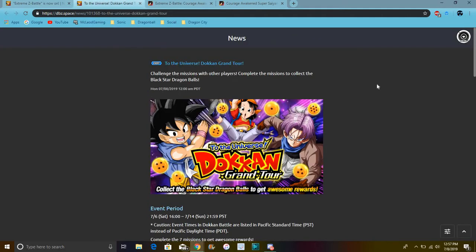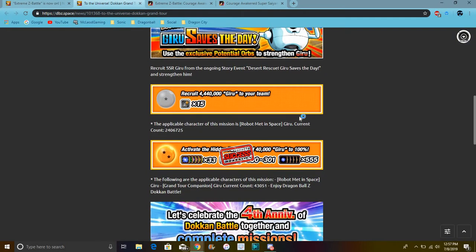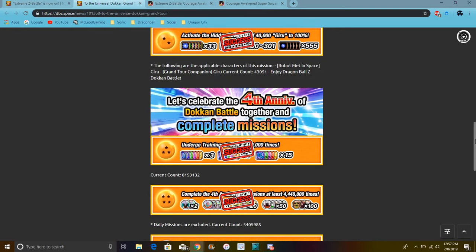Then right here for the global stuff, right here for the 4-year anniversary, we do have some more GT stuff slowly coming out. We haven't got the box space yet, but we did get the 2-star ball, which gives us potential and should be in our gift box at this point.